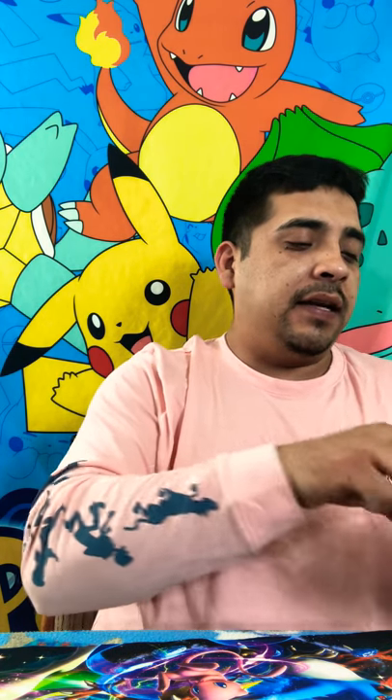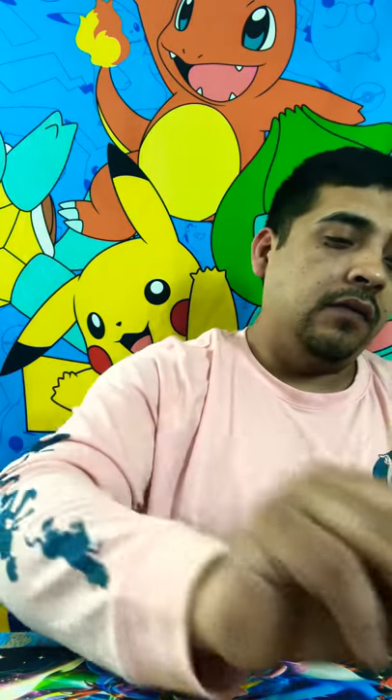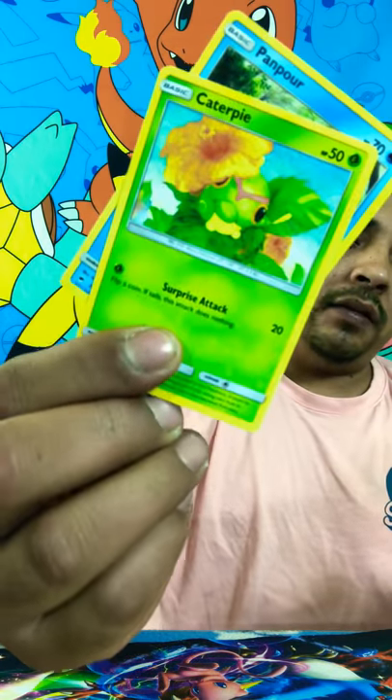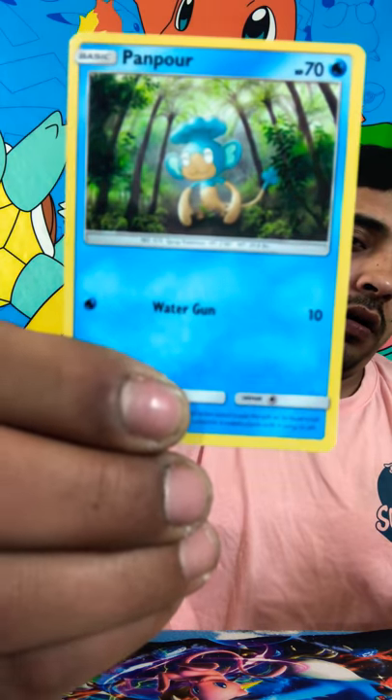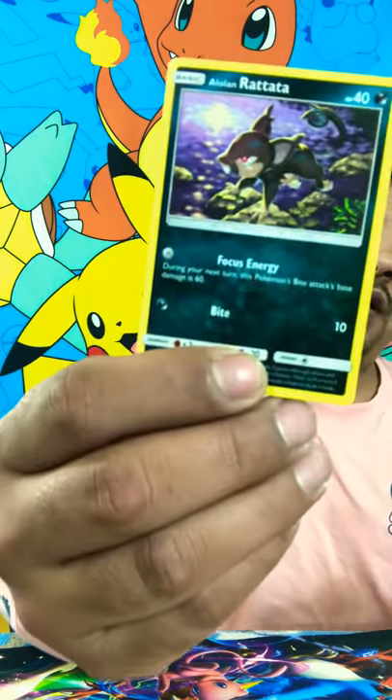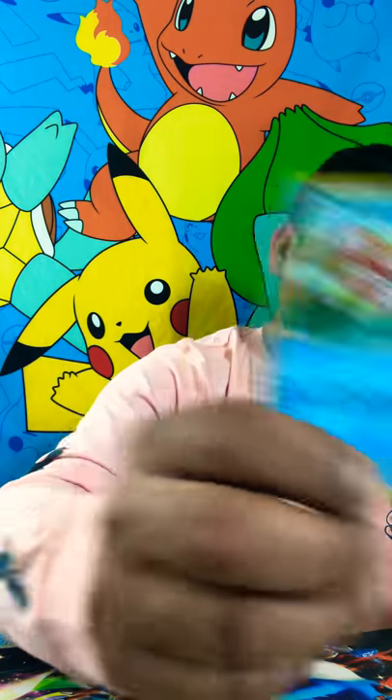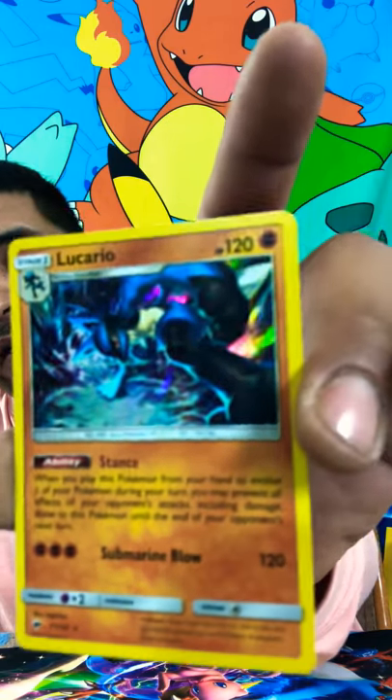Look at this Ho-Oh pack! Let's open up this Ho-Oh pack and see what's in it. No luck in these packs today. White code. We got some Steel Energy, Electabuzz, Panpour and its evolved forms, Caterpie, Alolan Ratata, Mudbray, Magikarp. Reverse Holo is going to be a Turtonator. Our Holo Rare is going to be a Lucario, guys. Lucario.